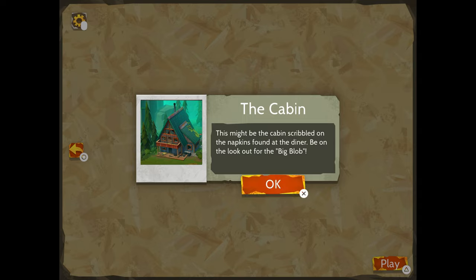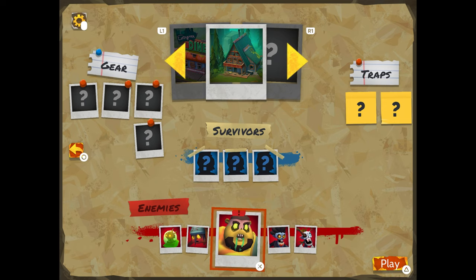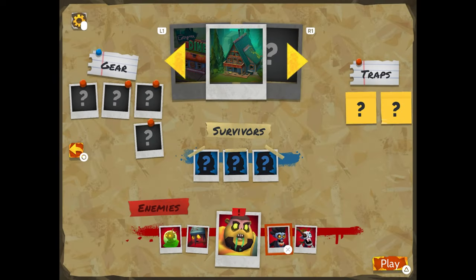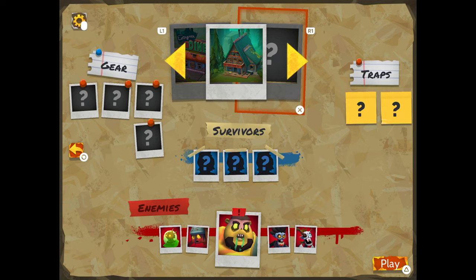New area — the cabin. 'This might be the cabin scribbled on the napkins found at the diner — be on the lookout for the big blob.' Well, we're going to find out what the big blob is, then I'll end the video. Looks like we can find four pieces of gear, three survivors, and two new traps. It gives you enemy intel down here: Little Slime, Papa, Blinder, and Rook. Sounds like Bowser's minions. Can I see how many levels there are — is there only three?